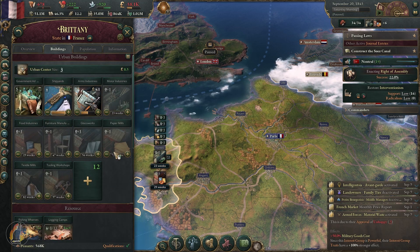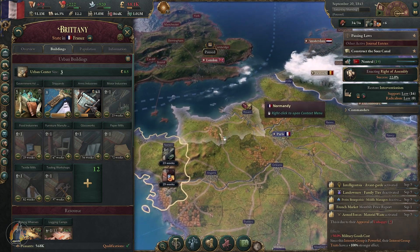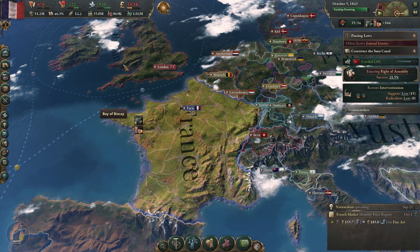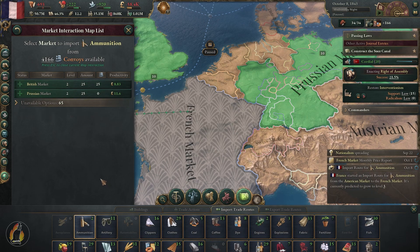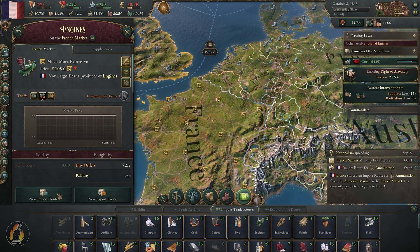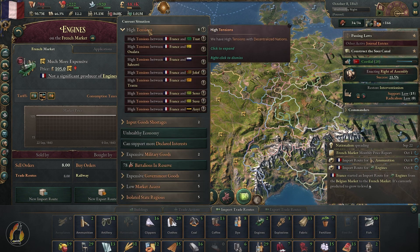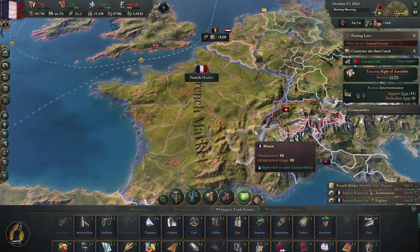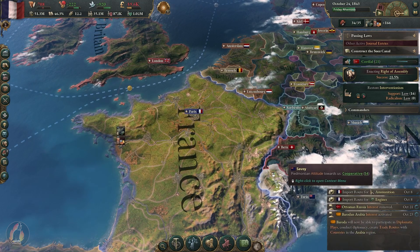Now that's what we're going to be doing from now on, so I'm just going to cut to after I've completed this task from both here in France and our overseas colonies. With that all addressed, the next thing we want to look at is fixing up our markets — grabbing ammunition from the American market and engines from the Belgian market.